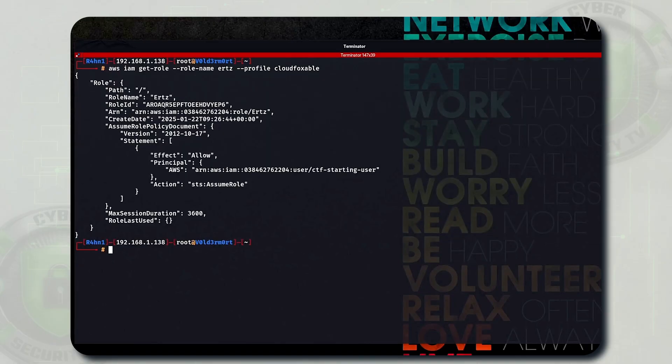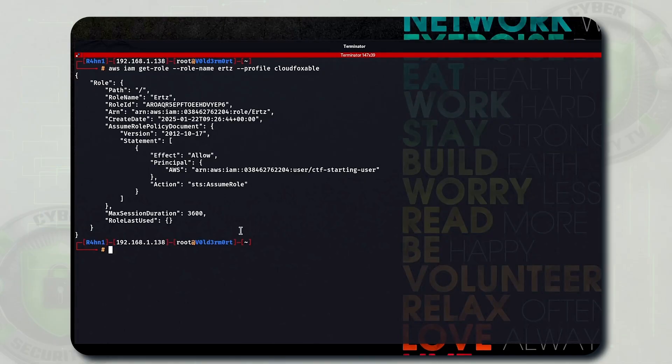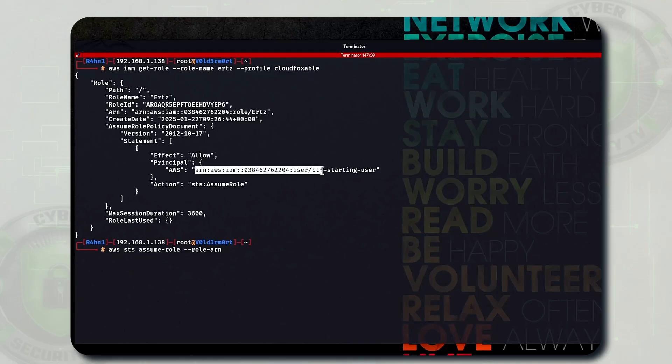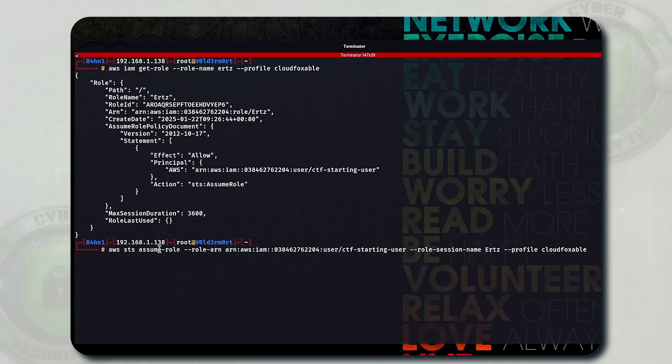Once it is executed you will get the details of this particular role. As you can see, this particular user has the permission called STS assume role. You just need to copy the ARN from here and execute another command. Let me copy the command and paste it - we just need to copy the ARN from this output, paste it here, and then run the command with your profile.